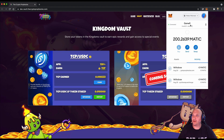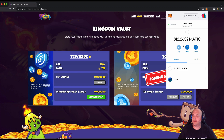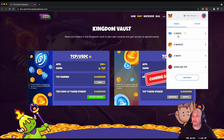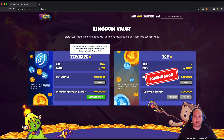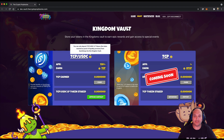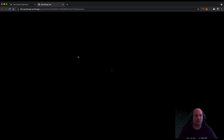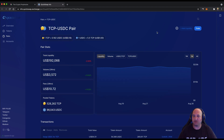I'm just going to check that I'm on the right wallet — I'll go into my pool's vault where I should have some USDC and TCP. Yes, I'm on the correct wallet. We've put some tooltips here so you know you can only deposit the TCP USDC LP tokens. If you click the heading it takes you through to the relevant QuickSwap page for the pair.